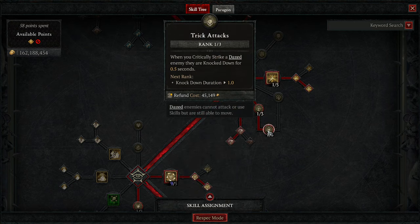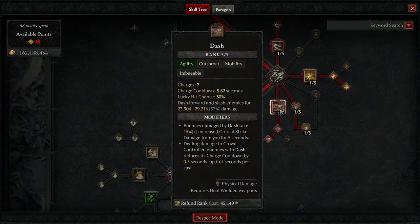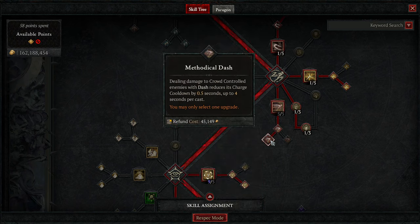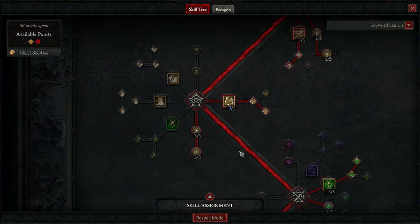We have Trick Attacks — when you Critically Strike a Dazed enemy, they're knocked down, and that's happening constantly. We've got 5 points into Dash. We've got 1 point into Enhanced Dash down to Methodical Dash, so dealing damage to crowd-controlled enemies reduces the cooldown. We're always crowd controlling because that's what Rogues do.